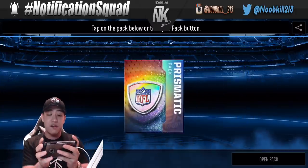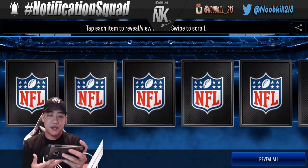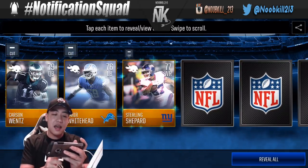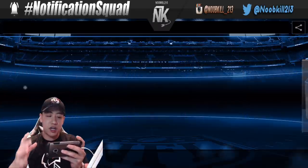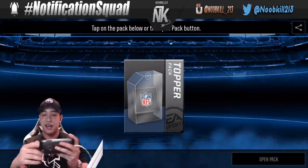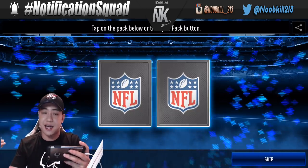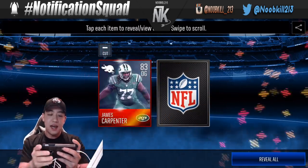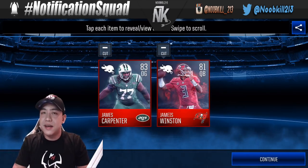Our next event is going to be Most Feared — one of my favorite promos. Hopefully they don't make it as restrictive. EA has been doing a lot of great things — new Color Rush stuff, new events — but every time they take two steps forward they take a step back. We pulled James Carpenter and Jameis Winston. They make some progress, but they also take some steps back.